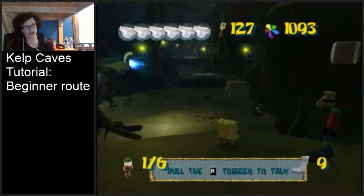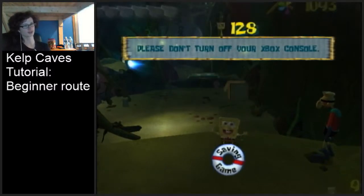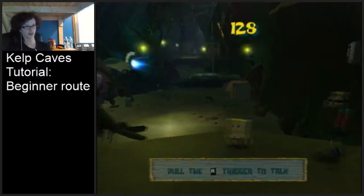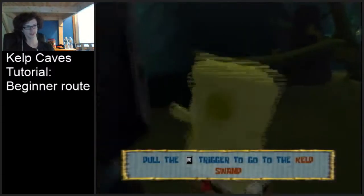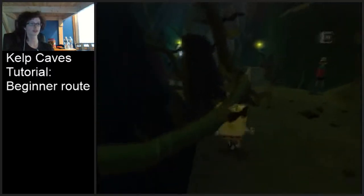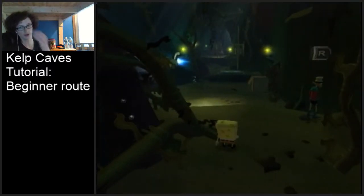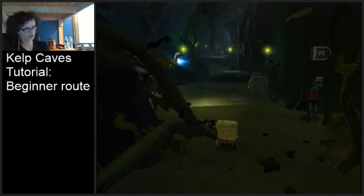Now you're going to get the spatula from Bubble Buddy and that's going to be it. You can leave Kelp Caves and then you're done. You can continue on throughout Kelp Forest and go to the swamps and keep going. I hope this tutorial was helpful to you if you're looking to get into 100%. I would recommend using this route if you don't want to do some of the more advanced tricks in Kelp Caves, so I hope this was helpful.